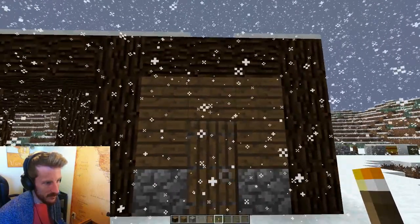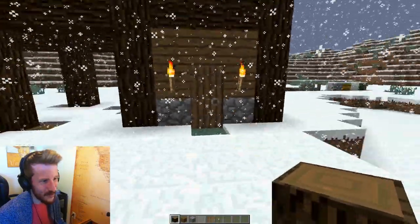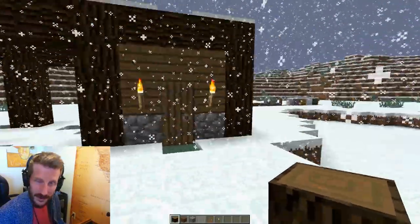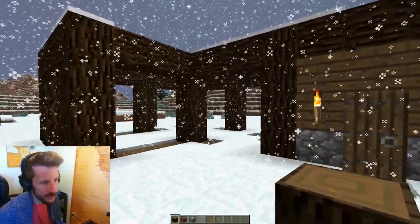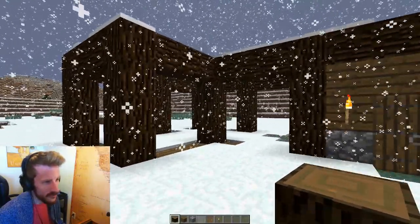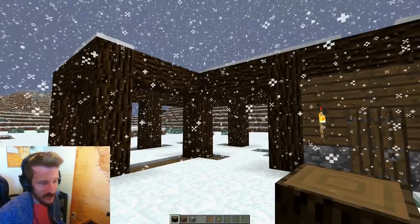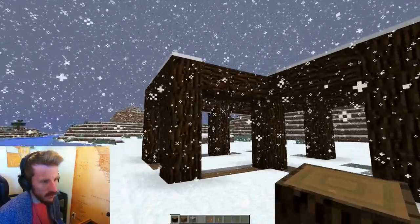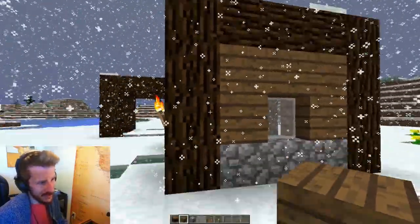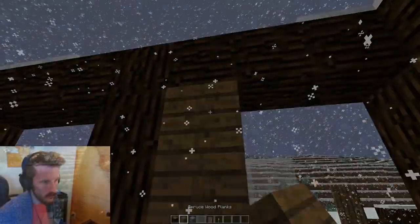I'll build walls like this — they won't all have torches. I thought about doing a fireplace; the tutorial had one, but there's so much wood in this build that you couldn't actually build one in survival without some major changes. So I'll just lay out each of the walls except for this one to look exactly like this.